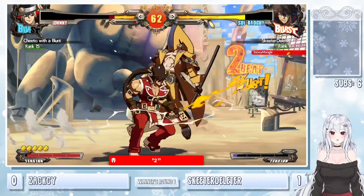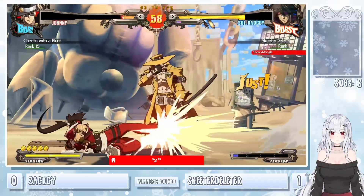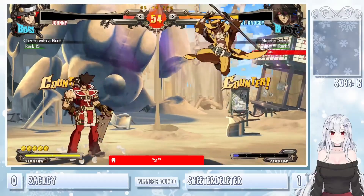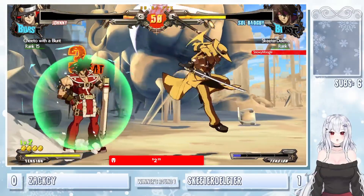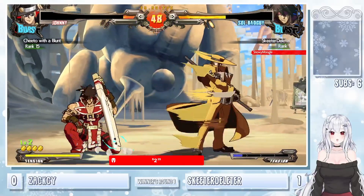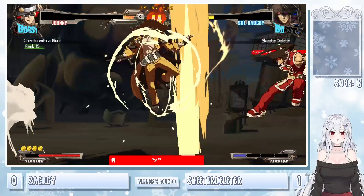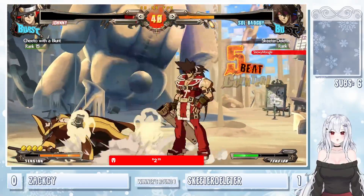Backdash with the Bandit Bringer. Johnny — very fast backdash. Sweep to cover the approach. Gotta be careful with Johnny — very good stepdash, but it is still a stepdash. Big 2H starter — not getting much though. 6H to use it to get in. YRC. Just to react and block the riot stamp with it.